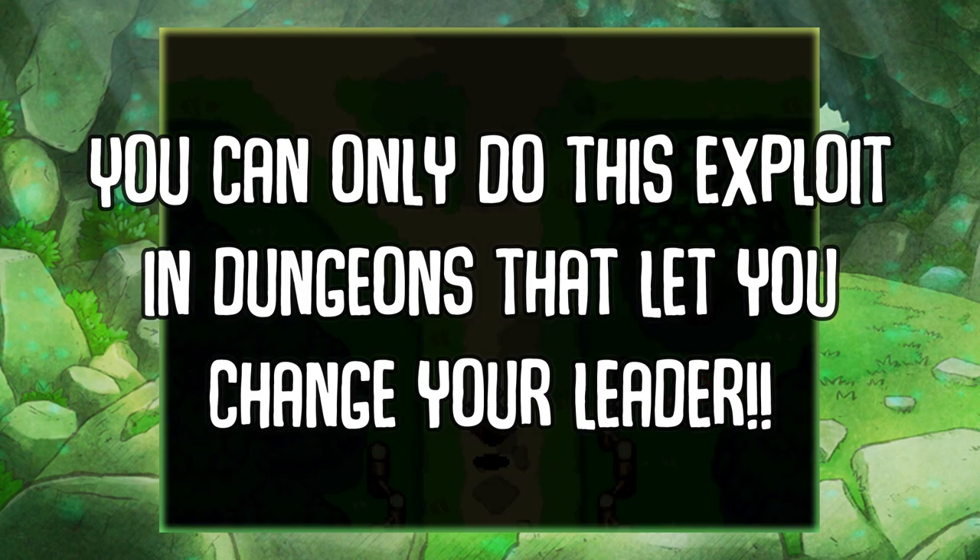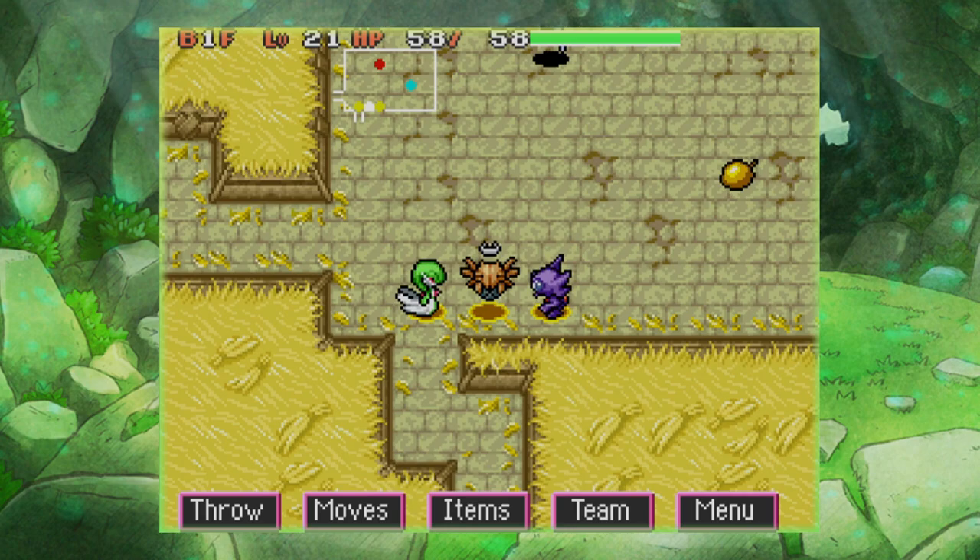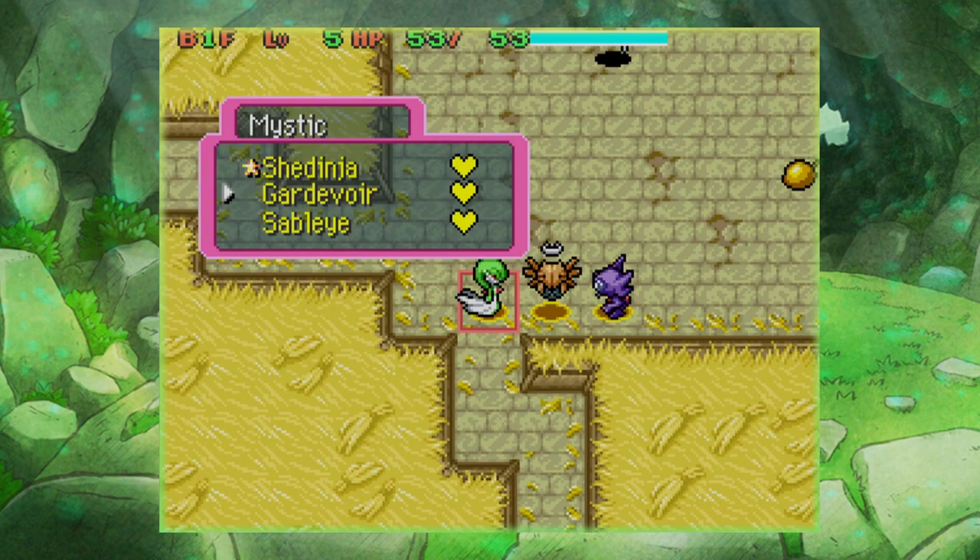Some of you may have already tried this and thought, "You can't use Skill Swap to get Wonderguard — the developers thought about that." Well, what the developers did not think about is the ability Trace. What Trace does is: whenever a Pokémon is attacked, they get the ability of the Pokémon that attacks them. But you may be thinking, "Sableye doesn't have Trace." Well, that's where our strategy comes in.